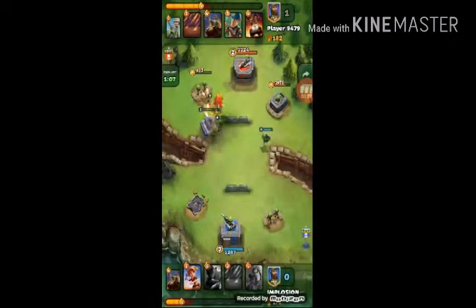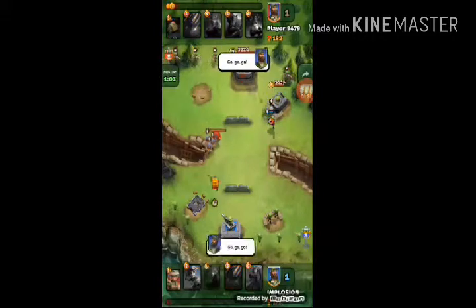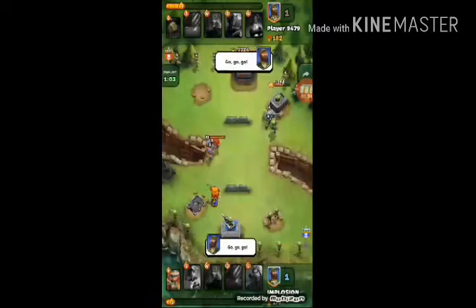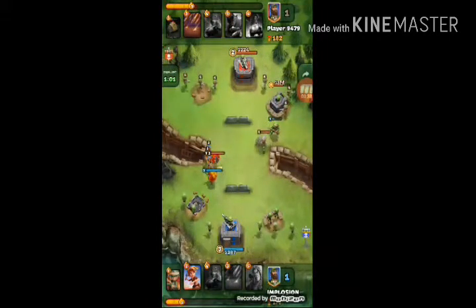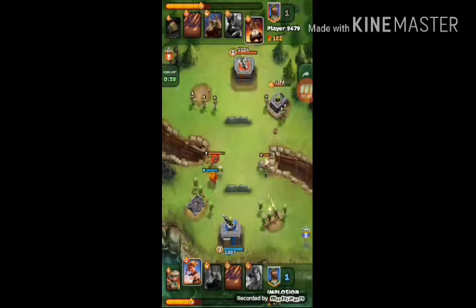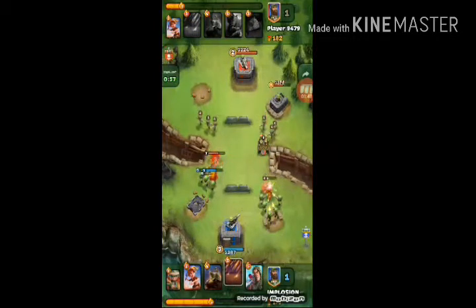Well, you can use the flamethrower before Kuris tank, after Kuris tank — anywhere. But it is a splasher, so use it accordingly. It is very good for attacking BHB troops when they are much in number.